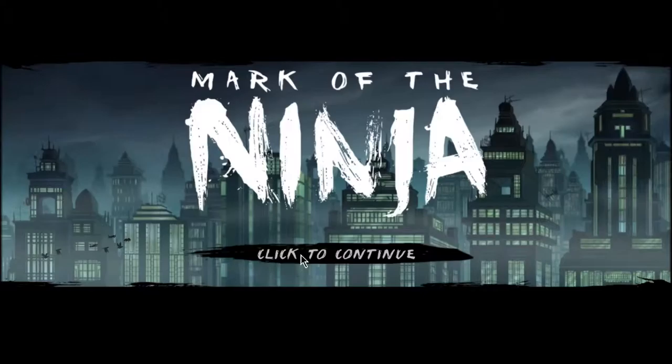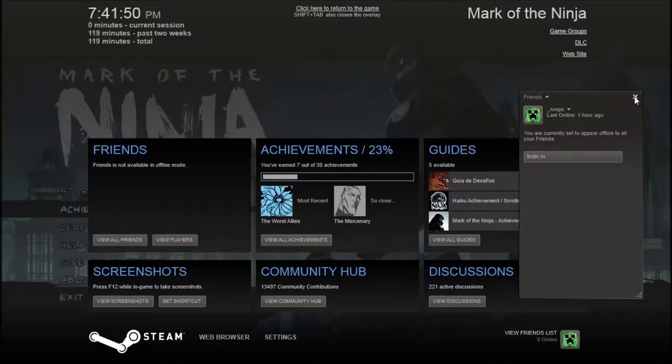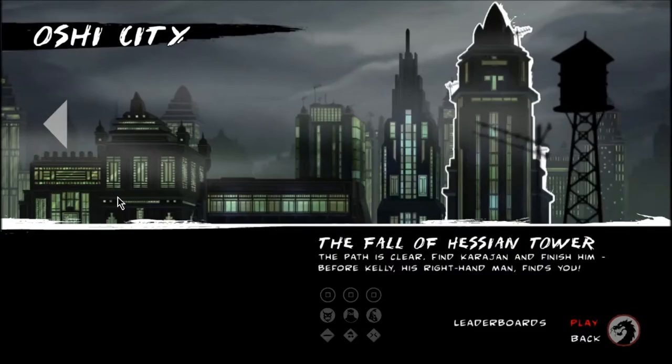Hey guys, I'm back. We're going to do some more Mark of the Ninja. Yeah, once again, not really much to say. I have no idea how far through the game I am. Is there actually a way to figure out achievements? I have no idea where to go to figure that out. Alright, whatever, we'll start it.